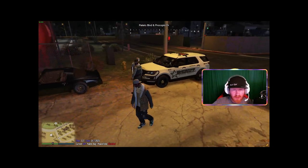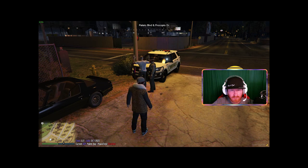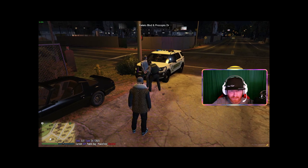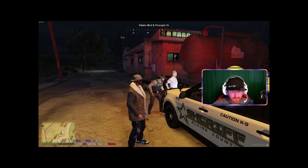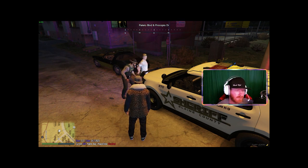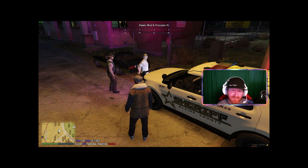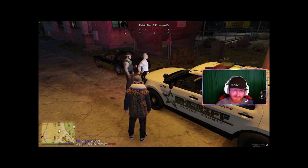Officer: 'I'm going to detain you just for your safety and mine — put your hands behind your back. Do you have anything on you — any drugs or weapons I might find?' Civilian: 'I got a shotgun on me.' Officer: 'You got a shotgun — is it loaded? Is it on you or in the car? I don't see how you could have a shotgun on you.' Civilian: 'It's in the trunk — it's loaded.' Officer: 'All right, I'm going to search you just to make sure you don't have anything else.'